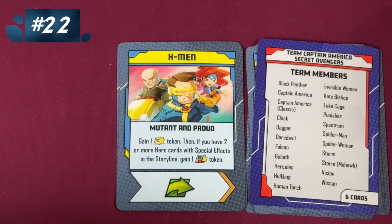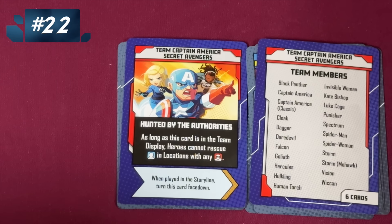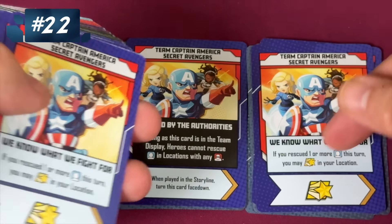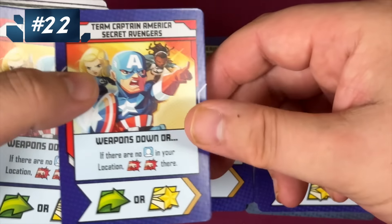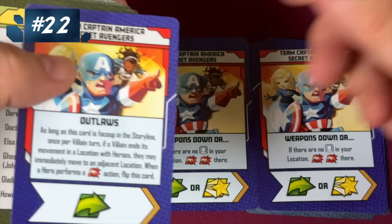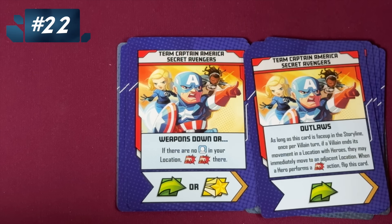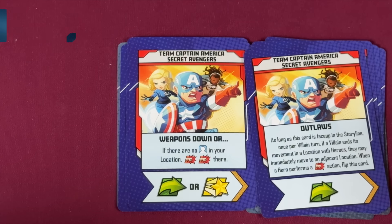It's the Captain America Secret Avengers team. If there are thugs in a location, you can't rescue civilians there — I think that's actually slightly worse, maybe, than the Iron Man team. But I like these cards better. If you rescue civilians, you're heroic. If there are no civilians, you can do a double attack. The cards have oars at the bottom too. As long as this card's face up, if a villain ends with him they move to an adjacent location — when they attack, flip this card. So it's kind of a good card until you attack. I find this one interesting and it's a very thematic team.